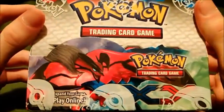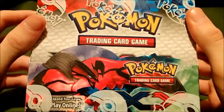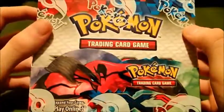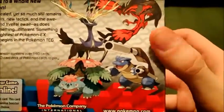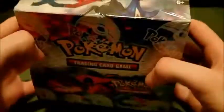So here we go. This is Yveltal on the right, Mega Blastoise on the side, and then Xerneas, Yveltal, Mega Venusaur, Mega Blastoise. Xerneas on the top looking extra cool with those spiky rainbow horns. And barcode on the bottom, nothing special.